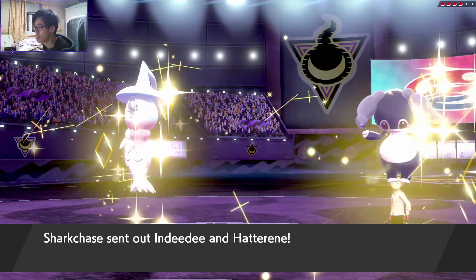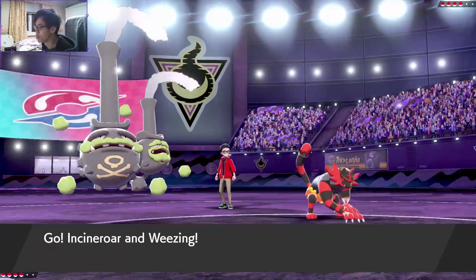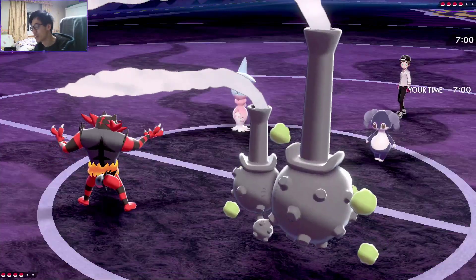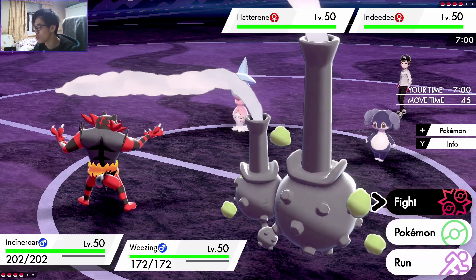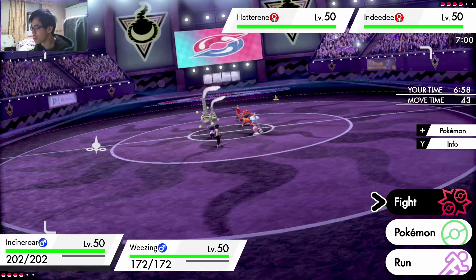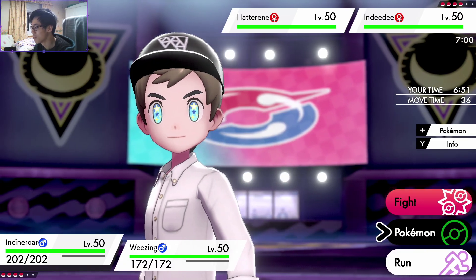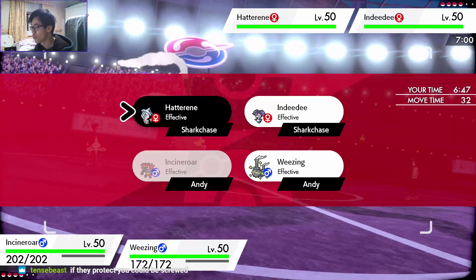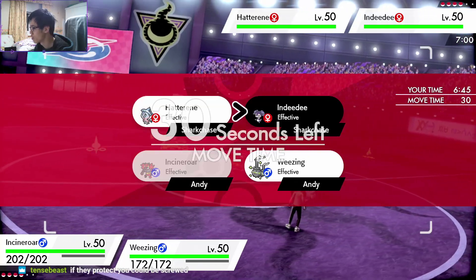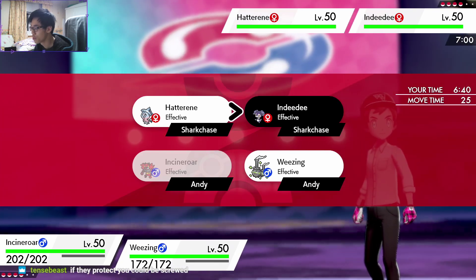It is Indeedee Hatterene. This is the super secret tech no one knows about with Weezing. We could also Dynamax — wait, is this a Dynamaxable Incineroar? It's got a berry, I don't think it's Dynamaxable. We can go for a Fake Out here; I'll go with that. If they Protect, it could be screwed, but let's go with that.